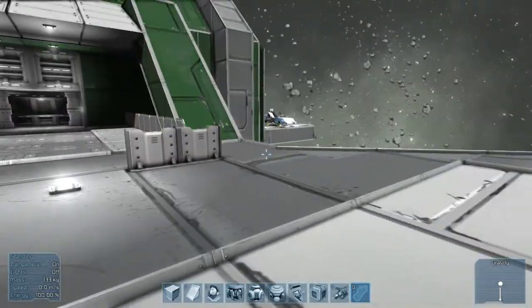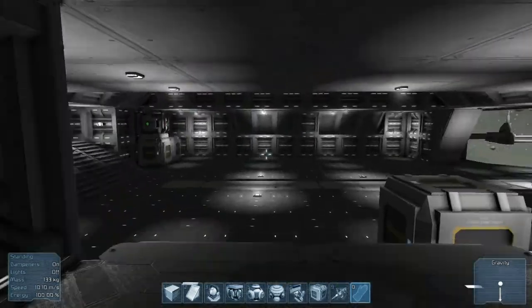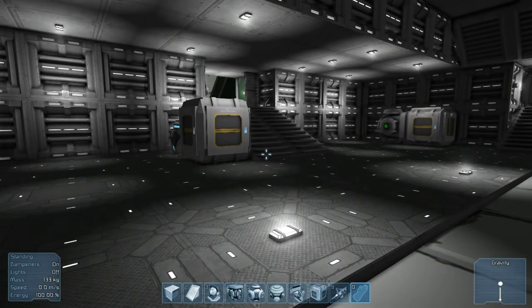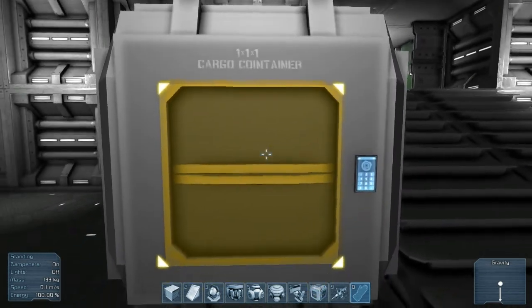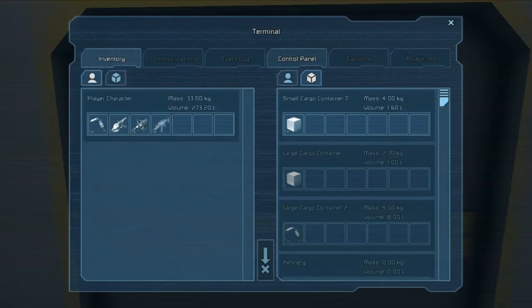This area right here looks like some sort of landing bay, and here's a hangar with another landing bay and a craft. The two cool things they added in this update are building with symmetry and inventory management. You can go up to cargo containers and anything that has a little yellow box and press K, and that brings up the inventory management.